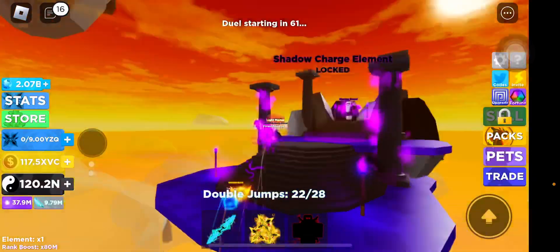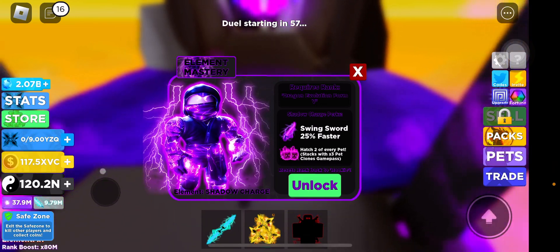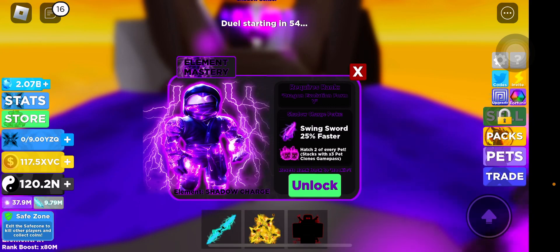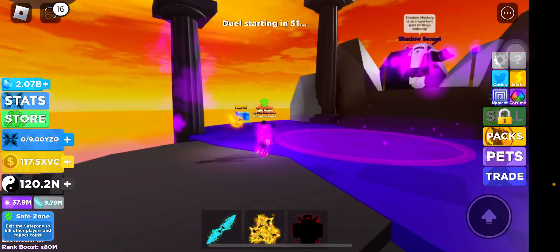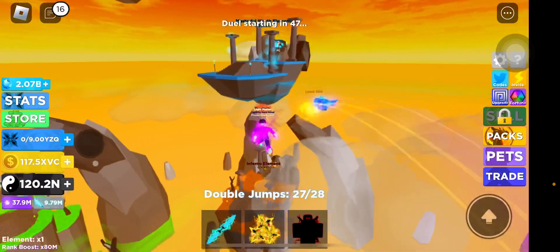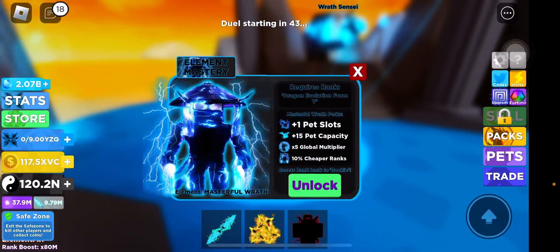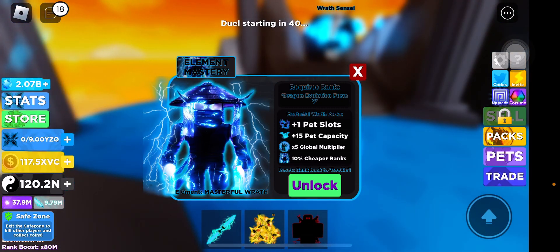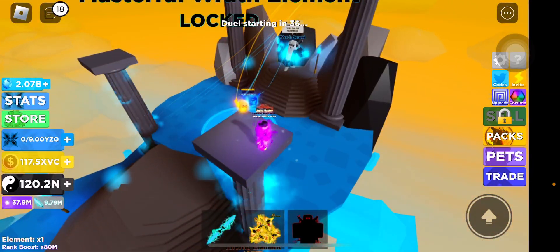Over here we can look up and see even more. Here we have the shadow charge elements — it swings sword 25% faster, hatches 2 off every pet, with times 3 pet clone game passes. Then here we have the masterful wrath element: plus 1 pet slot, plus 15 pet capacity, times 5 global multiplier, and plus 10% cheaper ranks.